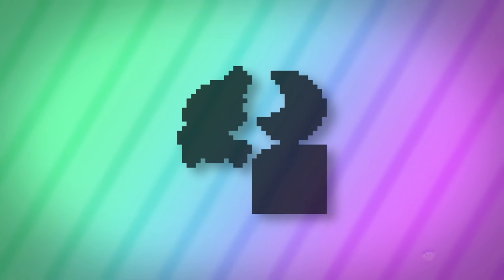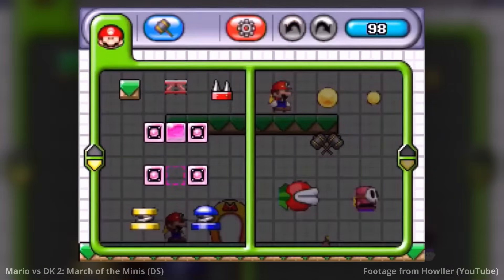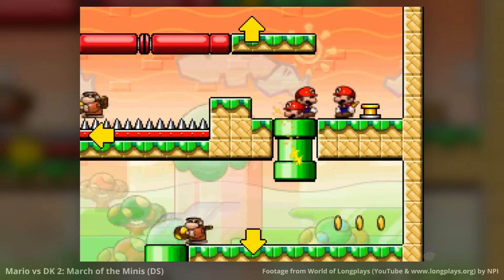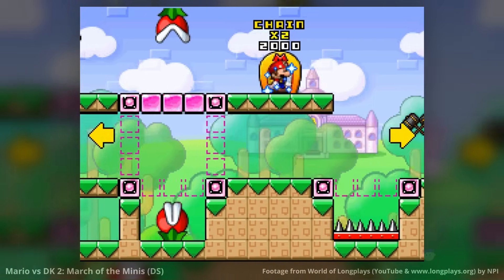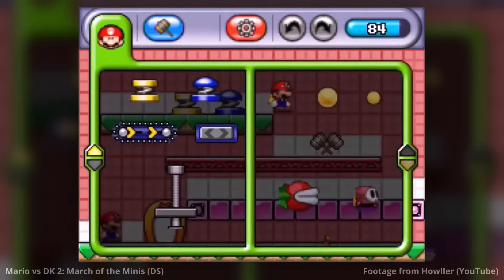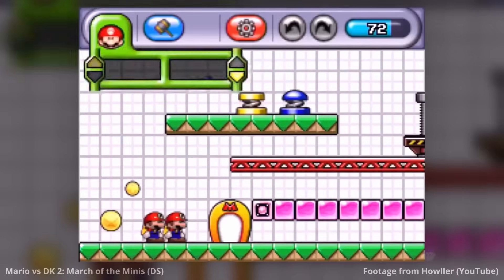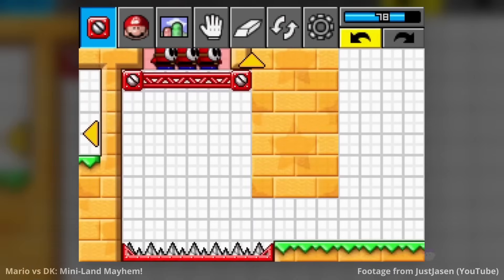Before the final fan-made editor, it's worth mentioning something actually official — the Mario vs. Donkey Kong games. Nearly all games in this series following the first instalment feature level editors, starting with March of the Minis from 2006, complete with online functionality for sharing and playing levels. These games play very differently to traditional 2D Mario games — rather than running and jumping as Mario himself, you're guiding several Mini Mario toys towards a goal. Because of this you can't make traditional platformer levels, but they're official Mario games with level editors prior to Mario Maker, so they're worth mentioning. From what's visible they look pretty intuitive and user friendly, with auto-merging tiles, undo and redo, and clean UI.